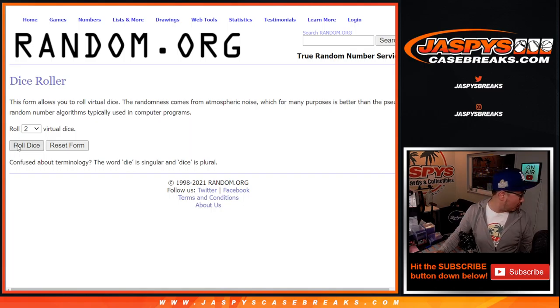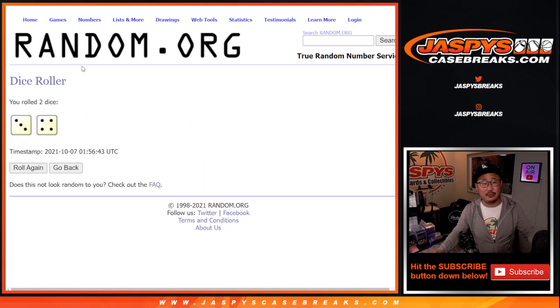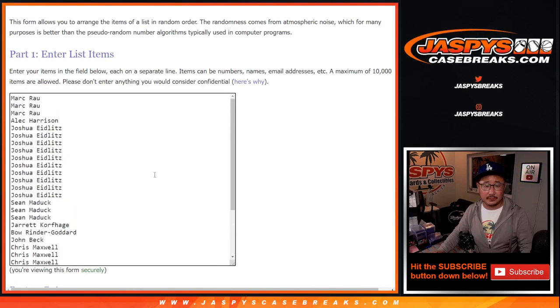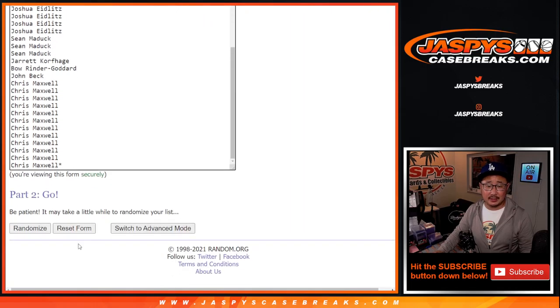And there are the teams right there, let's roll it and randomize it. Three and a four — seven times for names and teams. We're going to do the break first, and then the second dice roll with a new list will be the giveaway part. Seven times for this, names and teams.